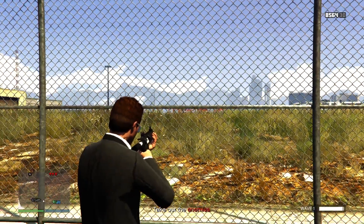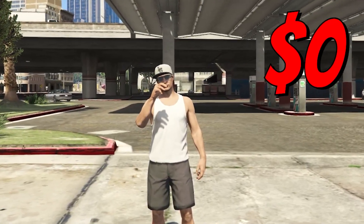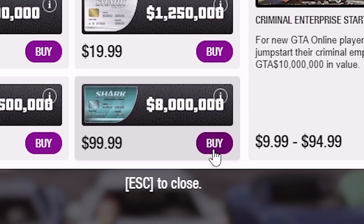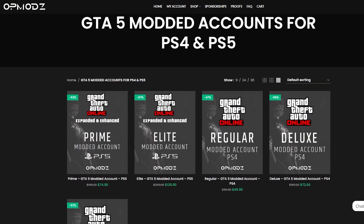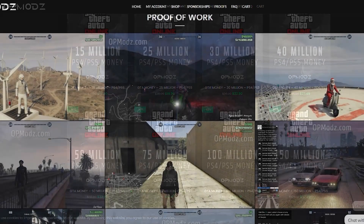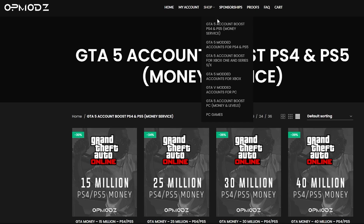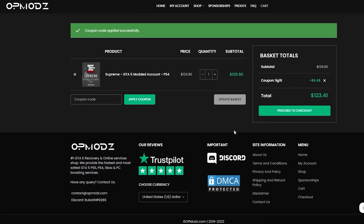Now let's talk about our sponsor for today's video. Have you ever been broke in GTA and wished you could go from nothing to everything without spending a bunch on Shark Cards that go from $99 just to a million? That might get you a couple cars or some businesses but nothing to what you really need. Luckily we have OP Mods — a GTA 5 money account and services website that's trustworthy, has a five-star rating on Trustpilot, and is cheaper than other competitors. You can even use code 'discountlegit' for a five percent discount on all your purchases.